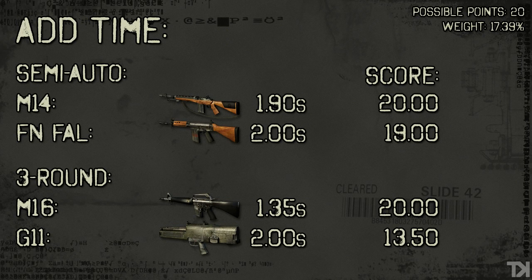Moving on to add time, or reload time. The semi-automatic weapons come in very close together — only separated by 0.1 seconds, with the M14 barely edging out the FAL. But for the three-round burst guns, the M16 blows the G11 out of the water on reload time. When you're 0.65 seconds faster than another gun, that's a pretty big difference — over half a second. The M16 is actually the fastest assault rifle reload time in the game, and the G11 has the second slowest. That's where the M16 makes up a lot of its points.